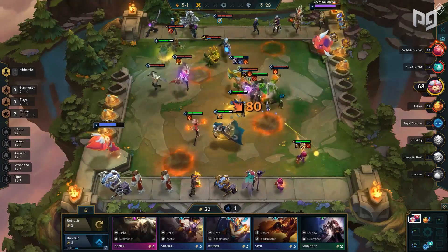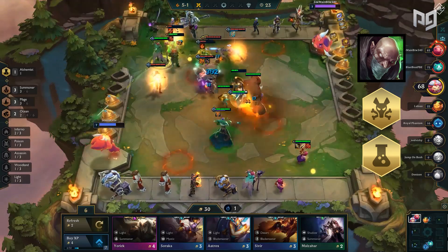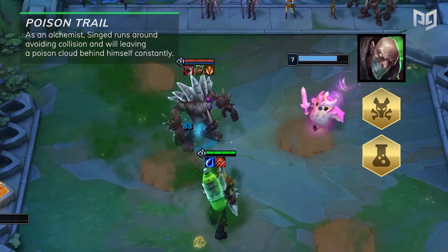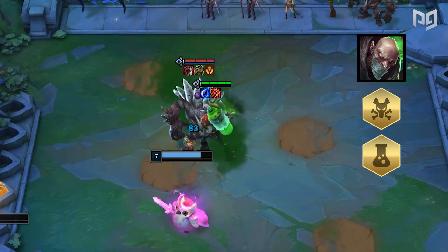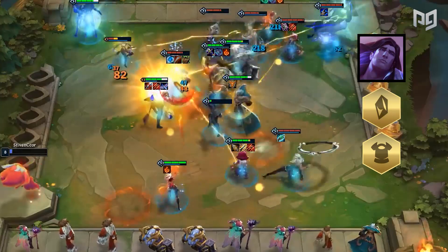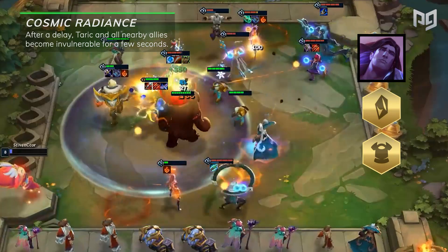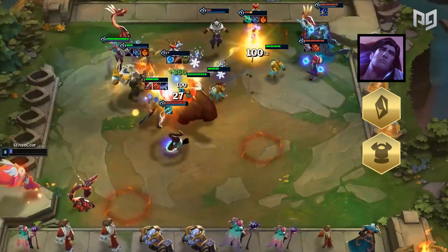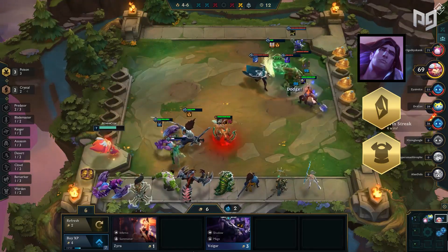On to one of the meme-iest units this set: Singed. He's a poison alchemist with the same ability as in League of Legends — his Poison Trail. As an alchemist, Singed runs around avoiding collisions and will leave a poison cloud behind himself constantly. Give him a bunch of tank items and just watch him slowly kill everyone off. Now to one of our favorite legendaries — Taric. He's a crystal warden and a perfect tank for many compositions since his ability, Cosmic Radiance, causes him and all nearby allies to become invulnerable for a few seconds. If you already have a crystal unit like Ash, immediately go grab a Taric when you see one to protect your comp.